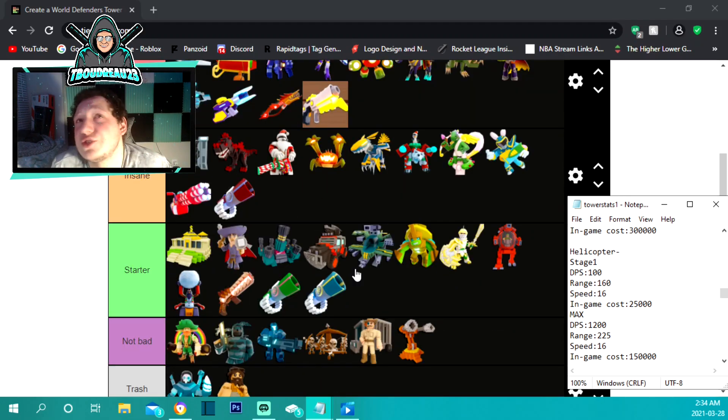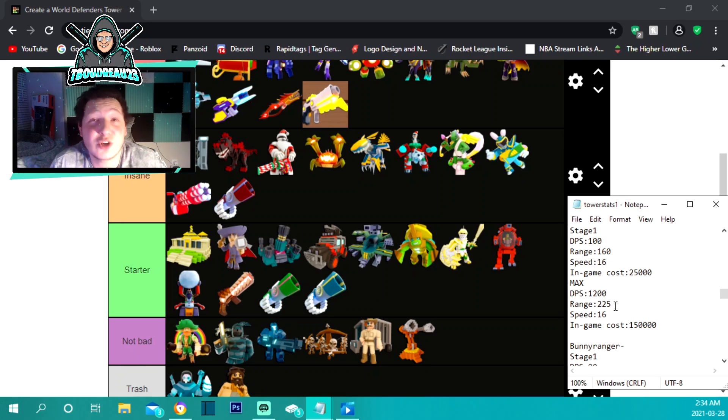The helicopter is under starter and not insane, just because it's not overly good for the price. It costs 25,000 to place and does 100 damage per second, 160 range, speed of 16. Maxed out at 150,000 it does 1,200 damage per second with 225 range. Because of how expensive it is to place and upgrade for what you're getting, it stays in starter.